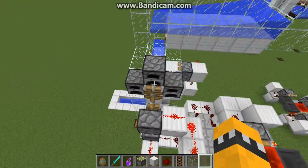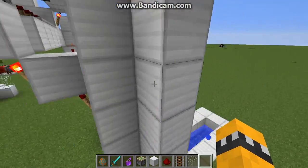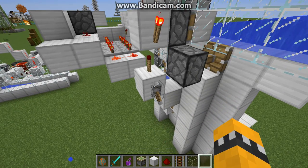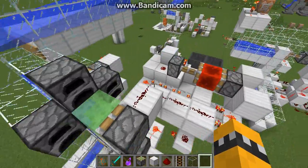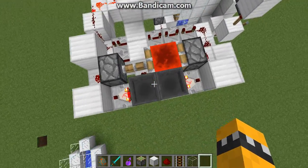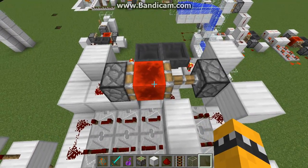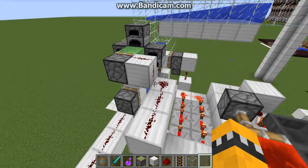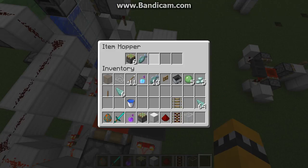Now, how this works: first there's a switching mechanism — basically when one's on the other's off, pretty simple. That's how you switch between the two farms. The other part is a combination of a hopper timer and an ABBA switch. Items go back and forth, and when one is empty and the other is full, the redstone block switches. You put enough items in there so that the time it takes to switch is just enough time for the guardians to be almost dead — that's the secret.